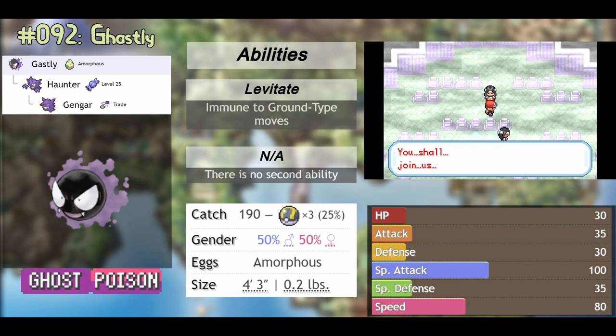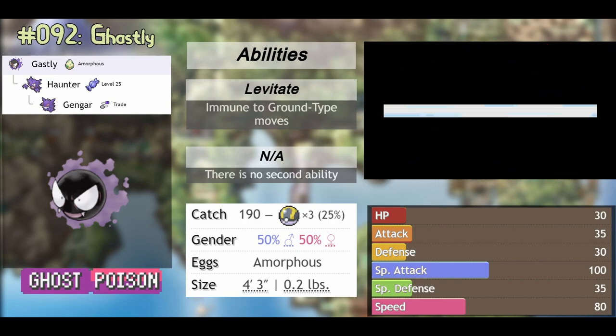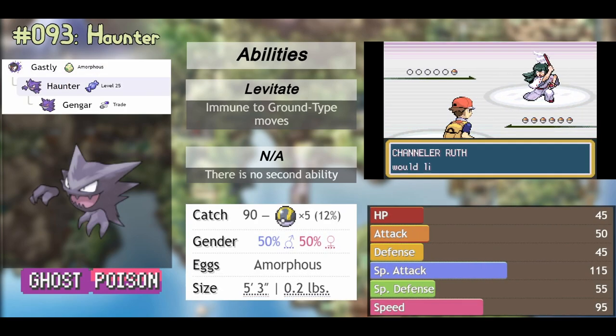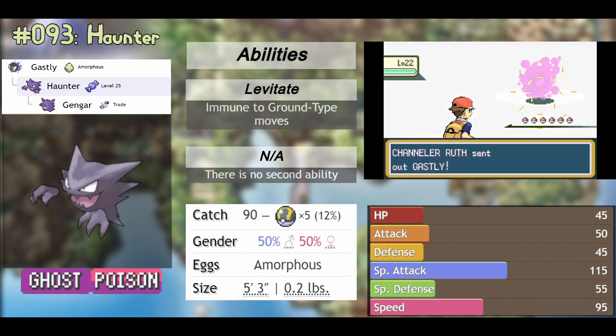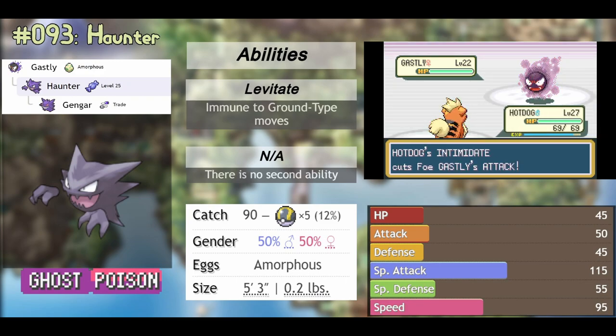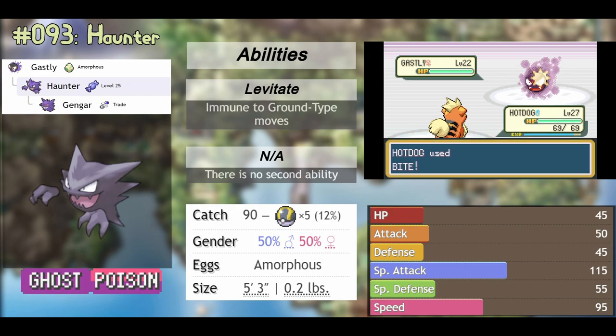Here's the sad part: in Gen 3, Ghost and Poison are physical types, so it doesn't even get to use any of that special attack. It gets no use out of that insane attack stat and it's gonna be doing basically nothing. You can go straight to its evolution, Haunter — once again the same thing, with unworldly special attack and speed to make it a quick special sweeper, but it's not a special sweeper in this game. On top of that, it's very fragile and can easily get one-shot. In Fire Red it's not worth it, but in the later generations it definitely is.